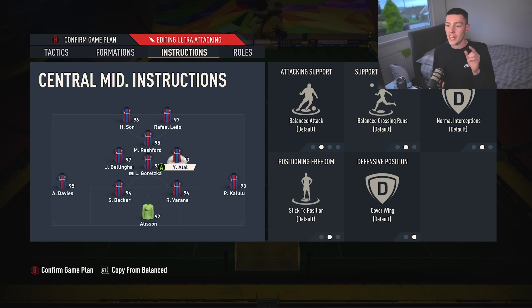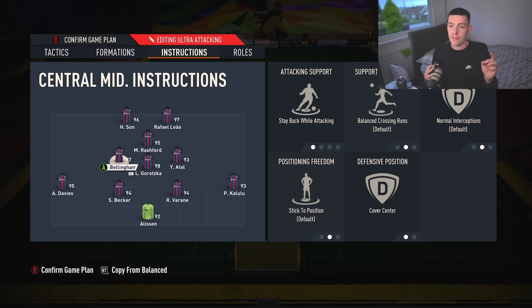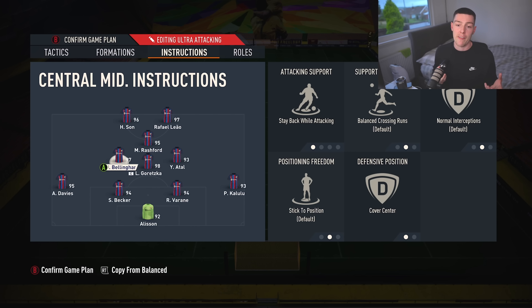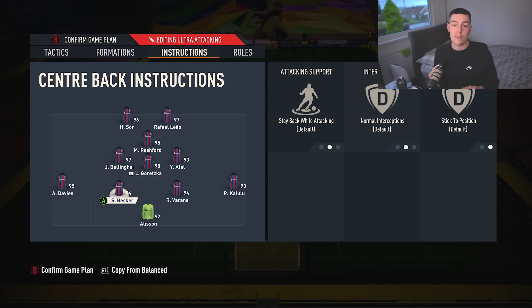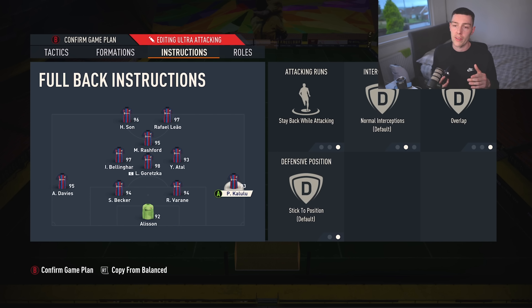Moving into the defence — because my attacking centre mid is on the right hand side, my attacking fullback is on the left hand side. So if you want your right back to go forward, you really should have your left centre mid going forward, because it doesn't create that imbalance. So basically when Davis pushes on, he's on balance and overlap, and Bellingham is going to cover the space left by Davis. If Atal and Davis were both going forward, there'd be a gap for a counterattack. So if you want your left centre mid getting forward, your right back goes forward — it's on the opposite side.